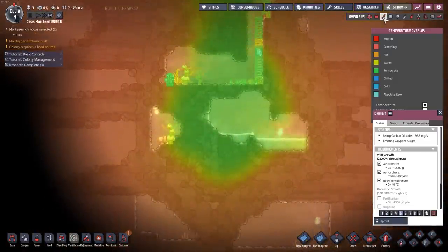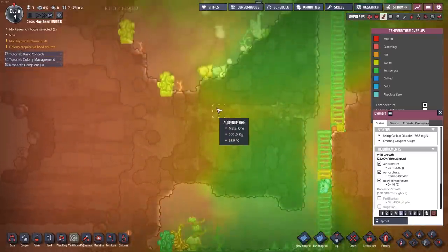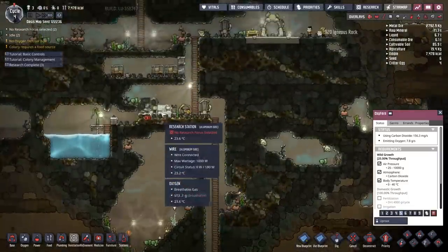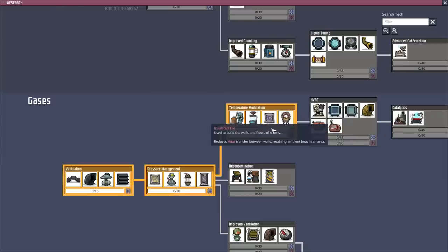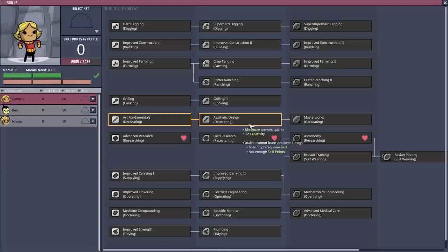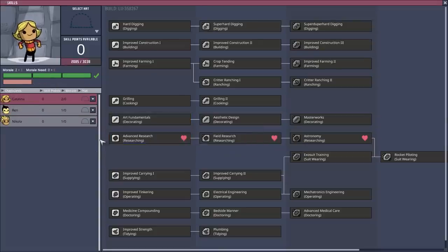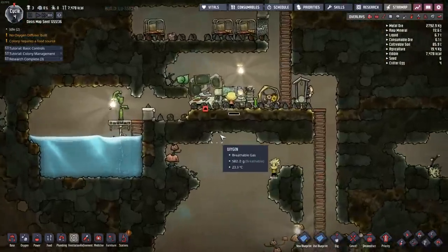What are the temps like down here? It's already starting to seep in — 50 degrees, 36 degrees right there. I need to keep researching. I've queued up the insulated tile research. If I have skills — not yet, but she'll get skills here soon enough and be able to jump into that advanced research.